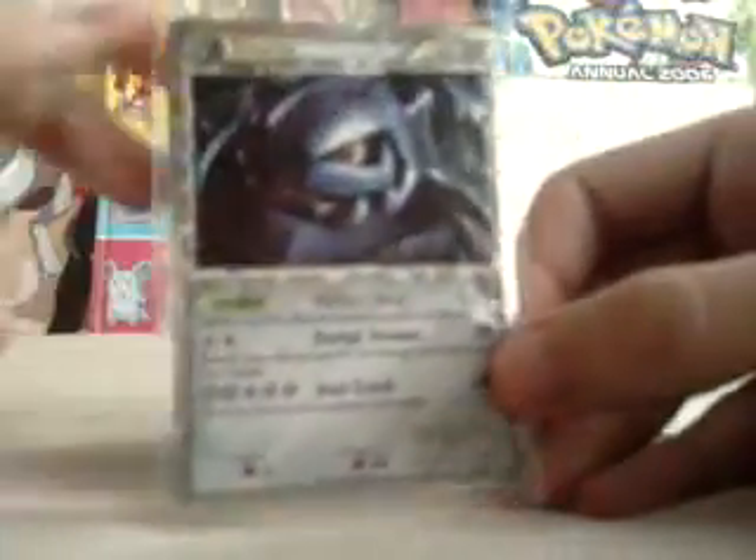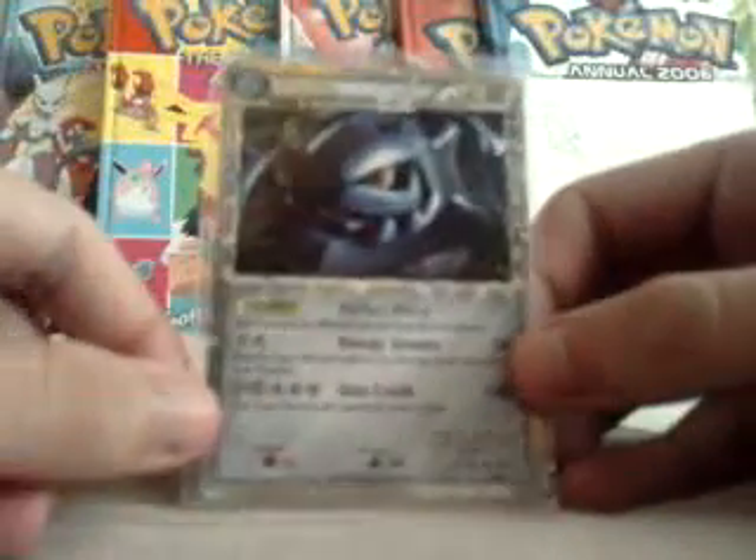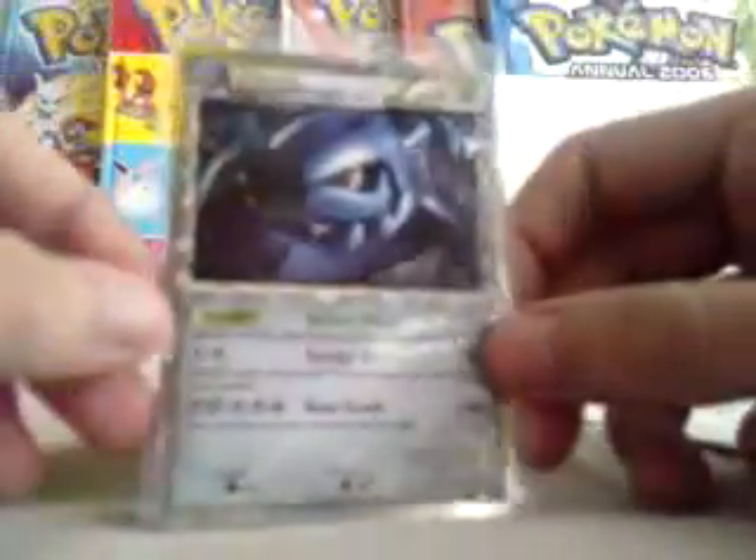So we traded for a Steelix Prime. Let me take it out of the top loader so I can have a look. I did have a Steelix Prime — I pulled it in my first five Unleashed packs, but I traded it with PutmanTCG UK. So I wanted it back again. I've got this Steelix Prime from Unleashed, and I'll just check the condition — it should be in mint condition.